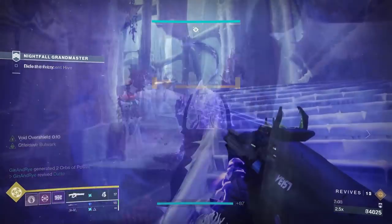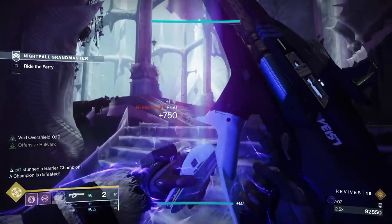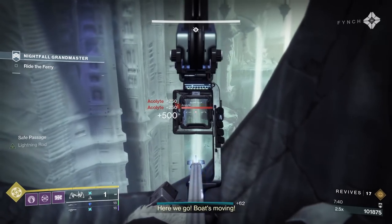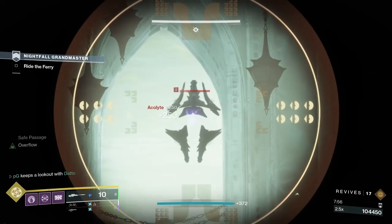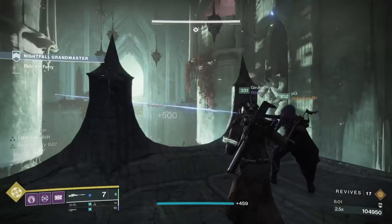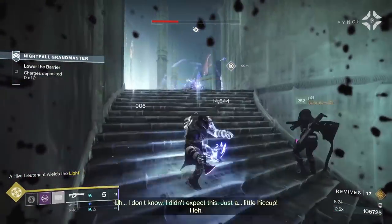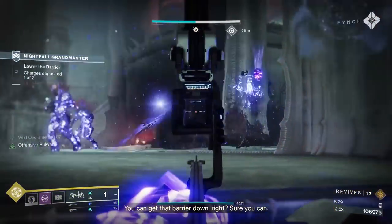Moving on is the boat section — things don't really get too wild until the Crota's End lamp section. You're going to have 2 champions, one on each side of the boat as you approach, along with some adds. You'll have Acolytes on the left and right side as you take the boat down — this is where Trinity Ghoul will shine. Don't forget about the Shrieker up high; it hurts really bad, and remember you can't use class abilities while the boat is moving.